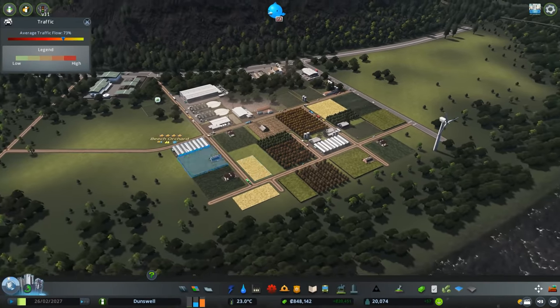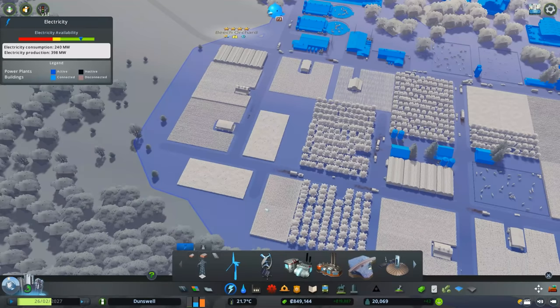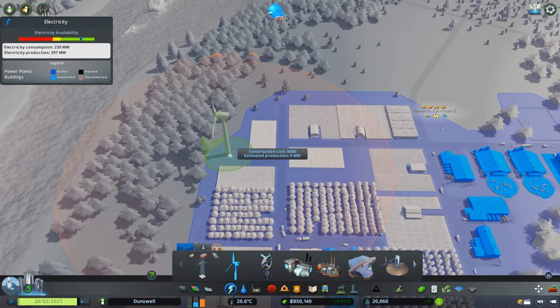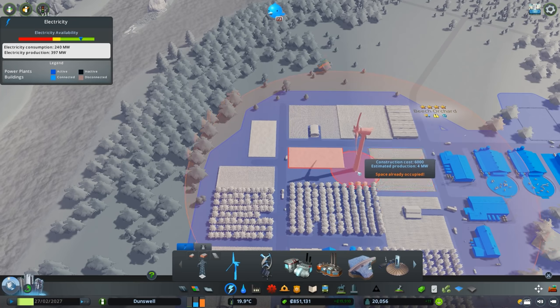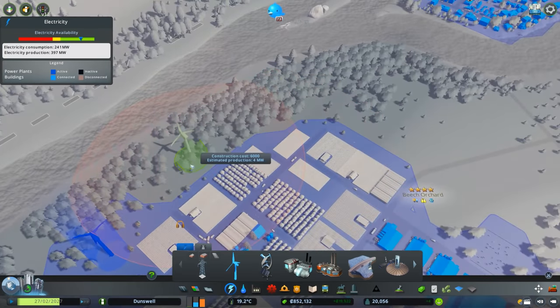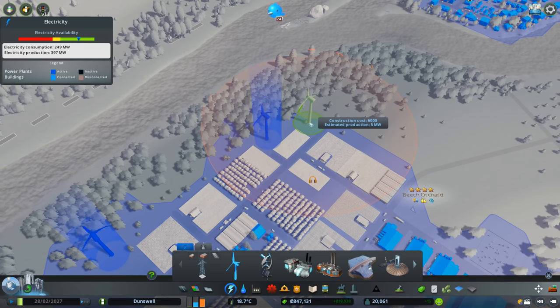I've expanded on our crops a bit. I have to be careful about power here — I can't accurately measure how much this whole section is consuming. Windmills take quite a bit of room, but let me just place down a couple more windmills here for extra generation.